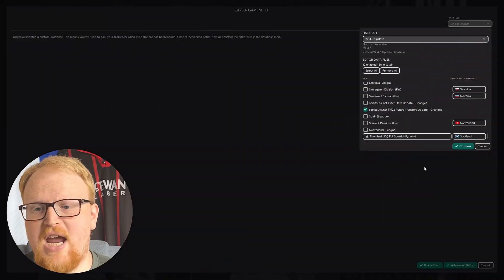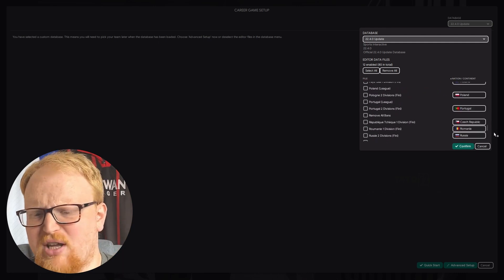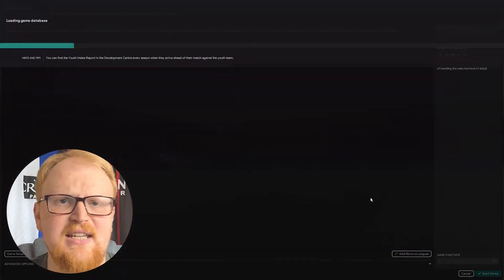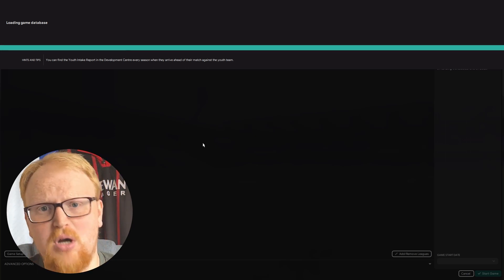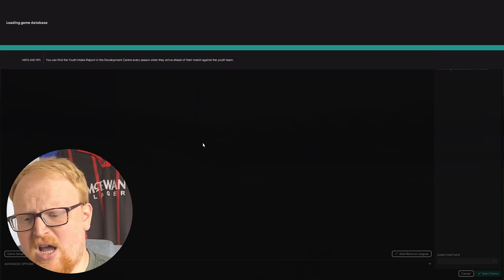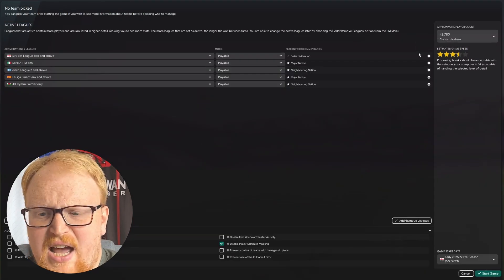You want to create a normal game as you would, go with the 22.4 update, and select the future transfer update changes file. I've got the license fix and real name fix on there too. You just need to go to Advanced Setup, pick the leagues you want, the start date you want, and go. I'm going to pick the big five leagues with a couple of tiers in each nation, set the game to start at the beginning of August, use a medium database running at around three and a half to four stars.